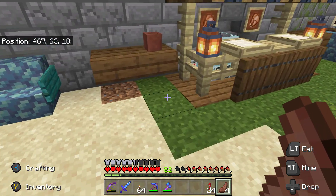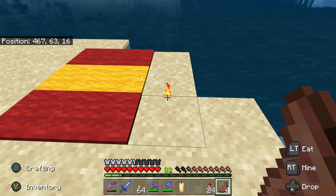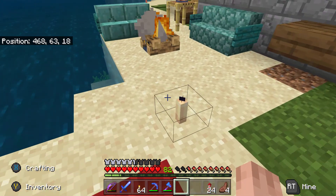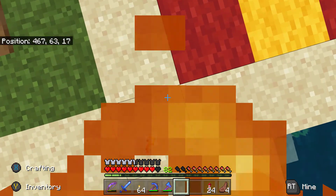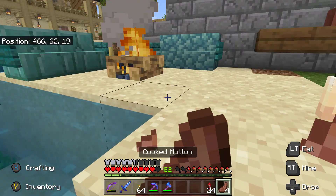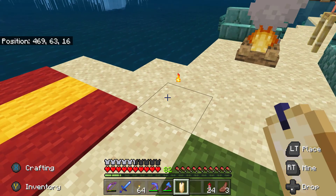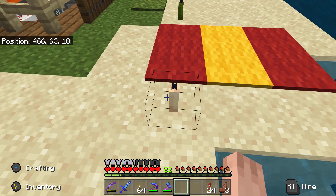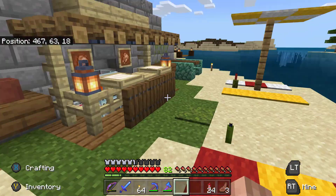I learned something new today - if you have a candle and you put yourself on fire and walk over the candle, it lights it! There it is - that's hilarious. I didn't know that. So you can light candles by setting yourself on fire and walking over them. The flame stays there even after the candle's gone. I bet there's some mini-game mechanics you could use for that - like 'light the candle to open a piston door, but the only way to light it is to set yourself on fire.'